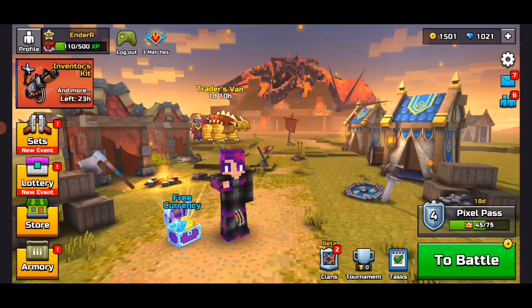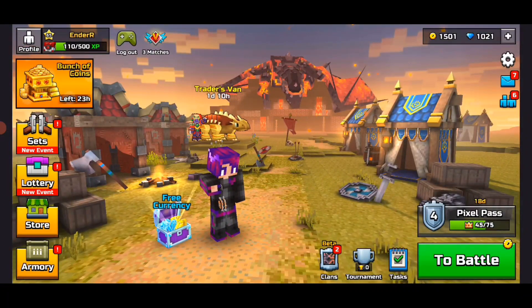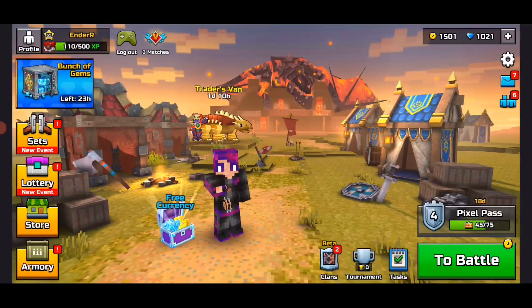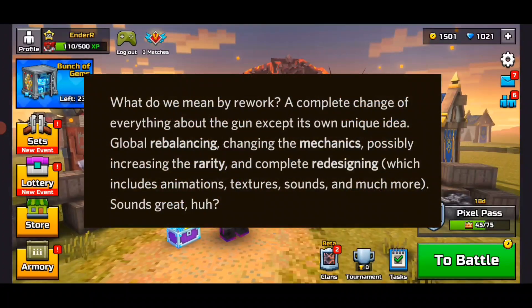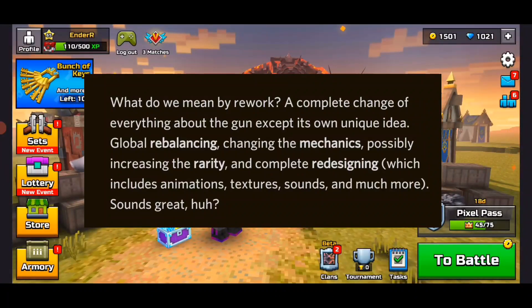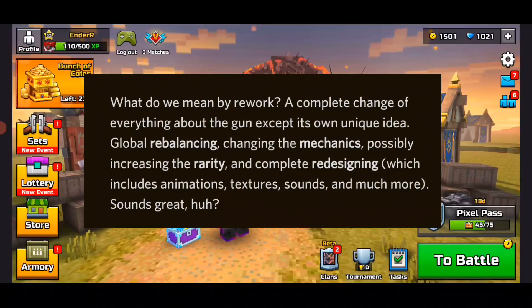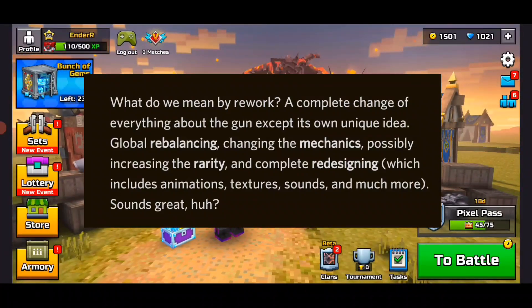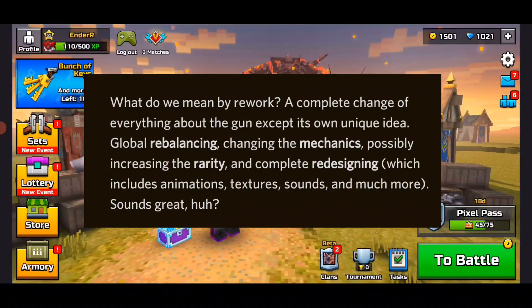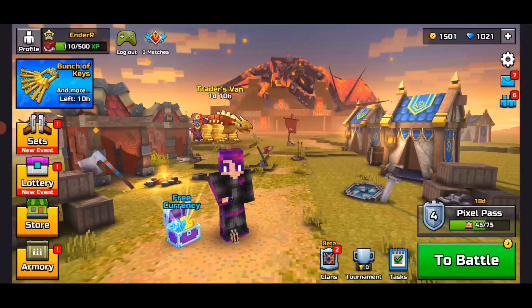There are around 8 to 10 weapons on the form to choose from. You basically click the link and choose which weapons you want reworked. The rework means a complete change of everything about the gun except its unique idea — basically a global rebalancing, changing the mechanics, possibly increasing the rarity, and completely redesigning the weapon, including animation, texture, sounds, and more. Sounds pretty great.